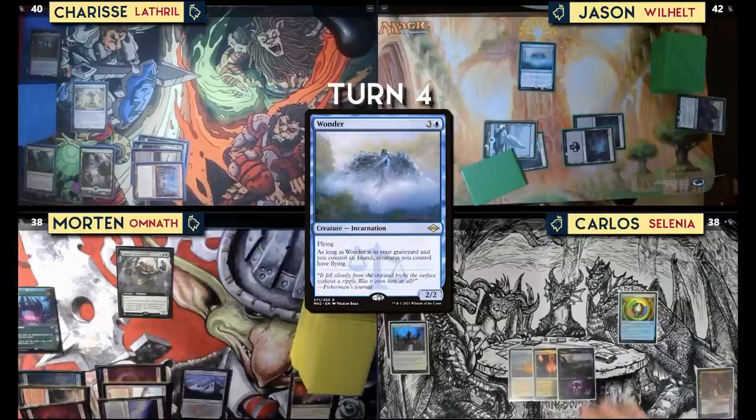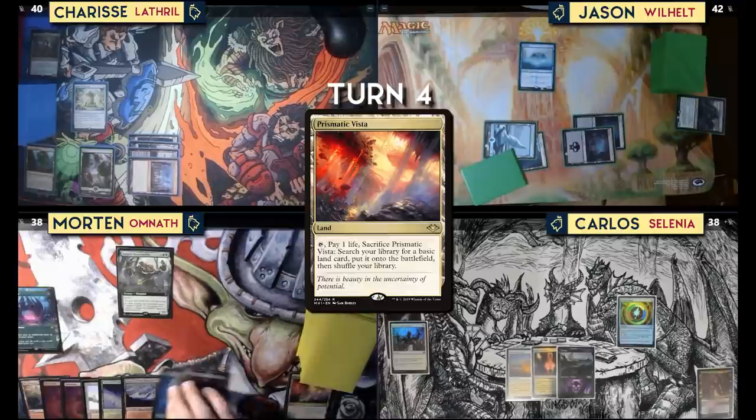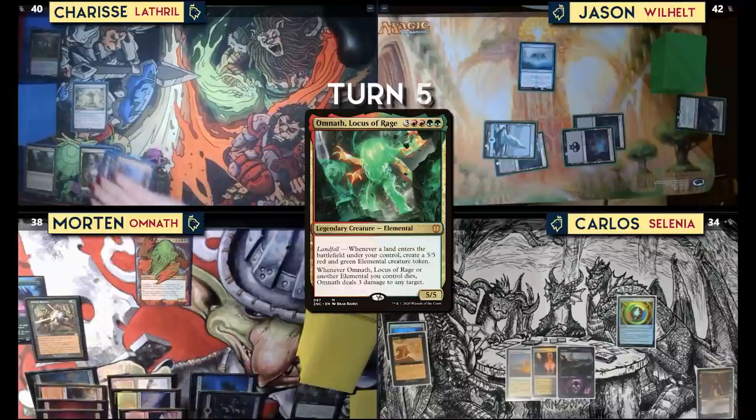Play Wonder and pass. I love Wonder. Play two more Prismatic Vistas. I would like to play Steely Resolve naming Elementals. I'll play Snuff Out — pay four life — and destroy your Ancient Greenwarden. Gone. I'll try to bomb Lathliss and pass.